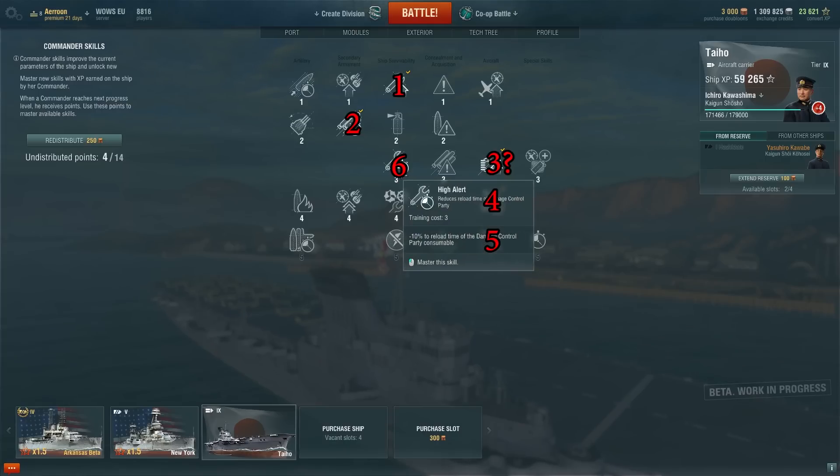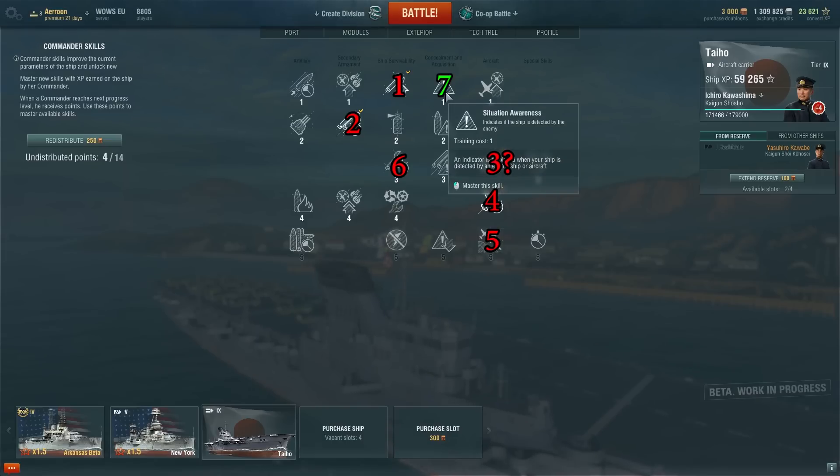And if 19 points is possible, I would recommend getting Situational Awareness. This helps you against destroyers — even if you cannot see them, this skill will pop up and tell you that you are spotted by something. If you cannot see anything around you, then you are spotted by a destroyer and you will be able to react sooner than you would without it.